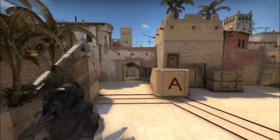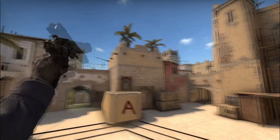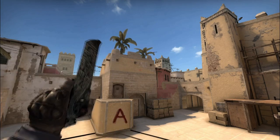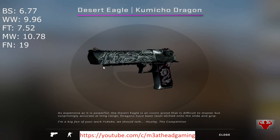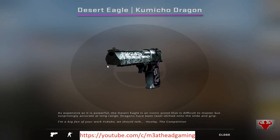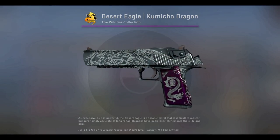If your budget is not that great, I have great news for you — just like with the previous skins, this one also does not take damage on the artwork as you go down on the wear scale, the color just gets a little bit pale. Prices: battle-scarred 6.77, well worn 9.96, field tested 7.52, minimal wear 10.78, factory new 19. Although this is a skin which should be left stickerless because of its beauty, here are some interesting sticker combinations from the Steam market.